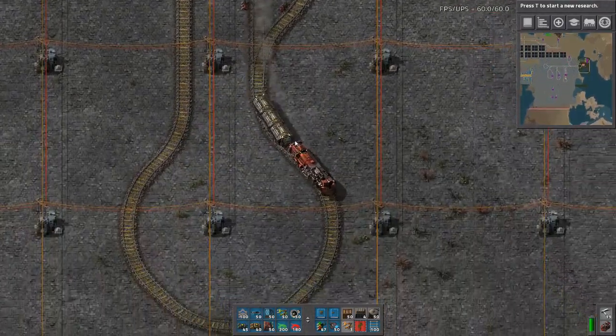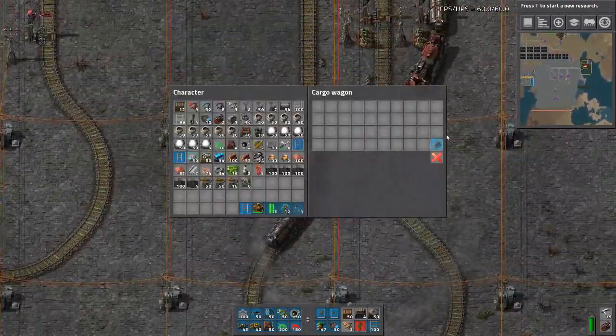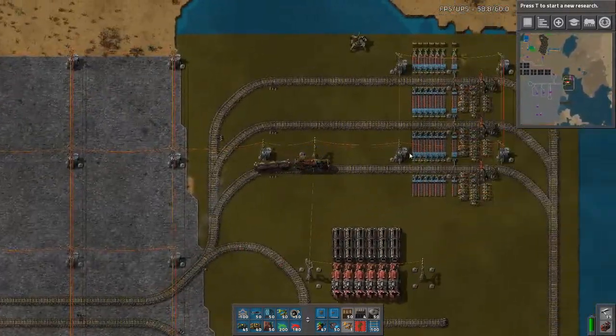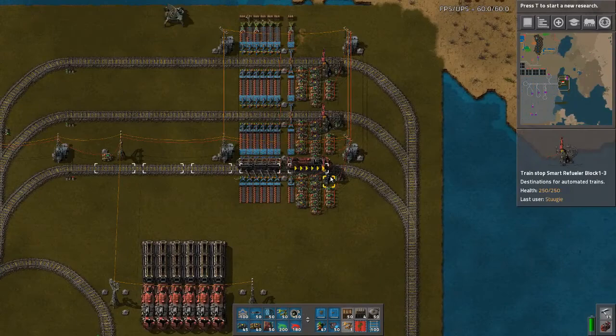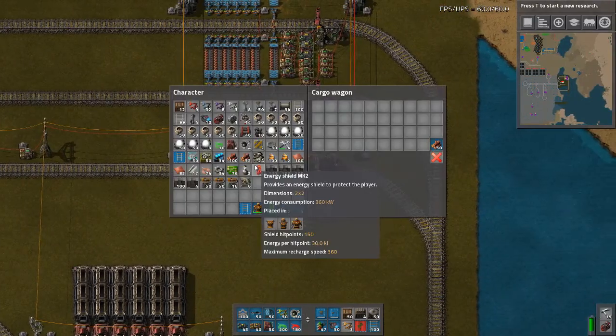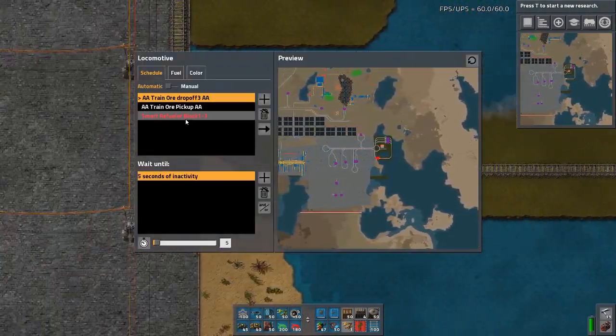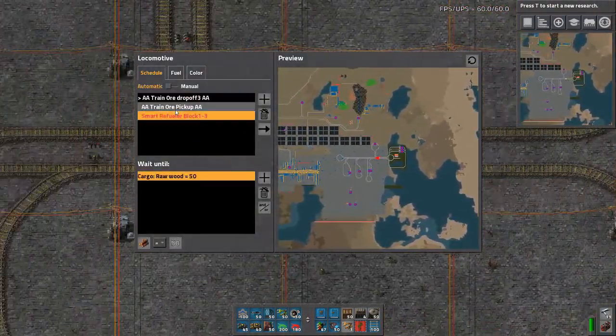That's what you want, because it's out of fuel now. You can see there's no fuel in the wood compartment. And now it's going to go refuel at the fueling block here — until it hits 50 fuel, then it's going to leave. And it's going to maintain going to its system. You can see now that the smart refueler block is disabled.